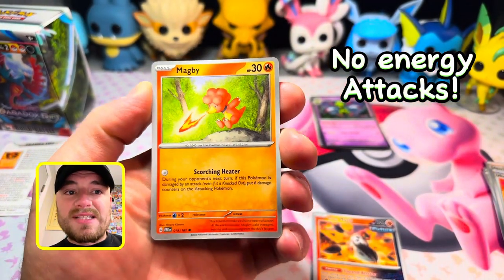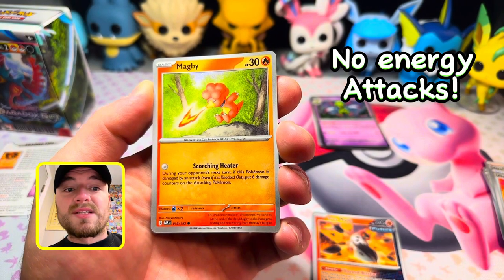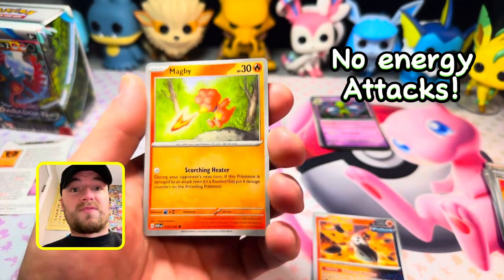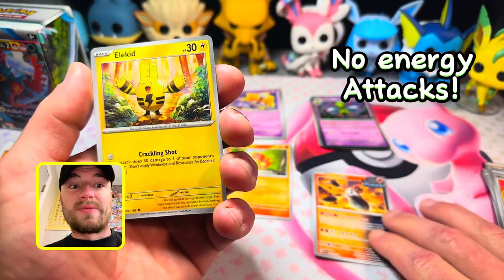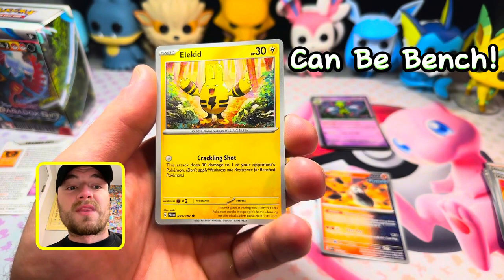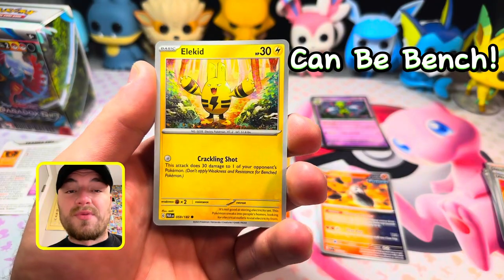Now we have our baby Pokemon that don't need any energies to attack. Magby only has 30 HP, but Scorching Heater means during your opponent's next turn, if Magby is damaged by an attack even if it's knocked out, put six damage counters on the attacking Pokemon. If you're trying to sacrifice something to build up, Magby's the way to go. Elekid's Crackling Shot does 30 damage to any of your opponent's Pokemon including the bench — no weakness or resistance applied.